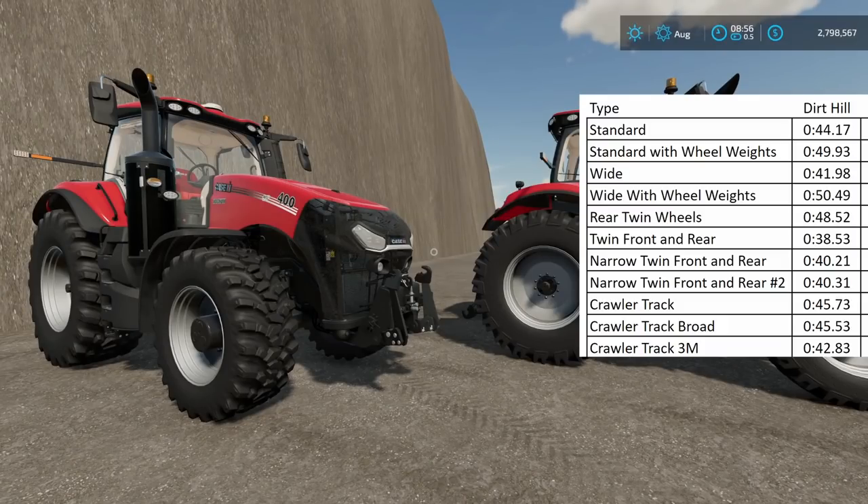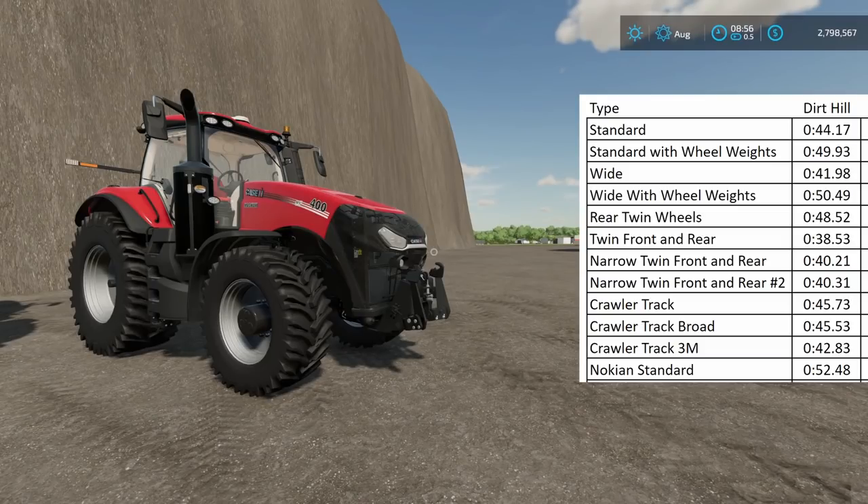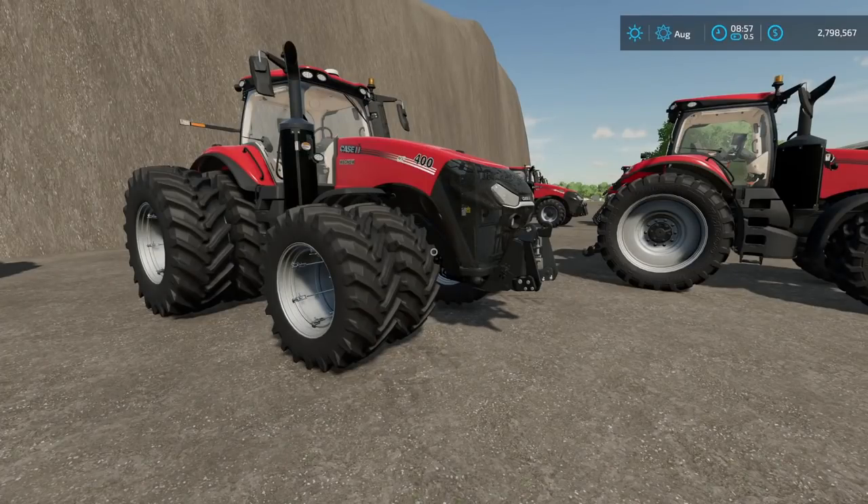Last in the configuration test were the Nokian setups. Nokian standard came in at 52.48 seconds — quite a bit slower than everything else, and technically the slowest. Nokian standard two was even slower at 52.63 seconds. If you're doing a lot of field work, I don't recommend Nokian tires at all — I'd stay away from them. So the twin front and rear setup is clearly the most efficient for working on any terrain with elevation.